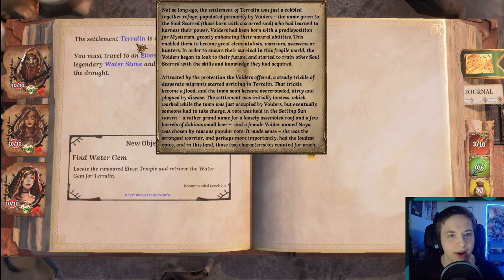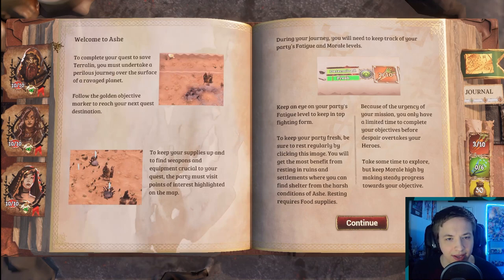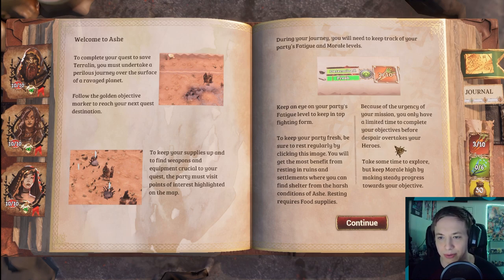The settlement of Taralyn is dying. You must travel to an elven palace to locate the legendary Waterstone and save your people from the drought. Welcome to Ash — to complete your quest you must undertake a perilous journey over the surface of a ravaged planet. Follow the golden objective marker to reach your next quest destination. Visit points of interest on the map to keep your supplies up. You'll also need to track your party's fatigue and morale levels — resting requires food supplies, and you have limited time before despair overtakes your heroes.